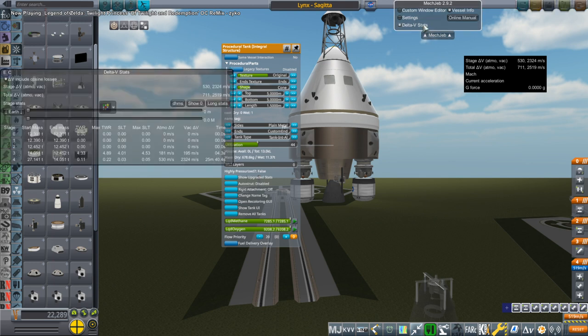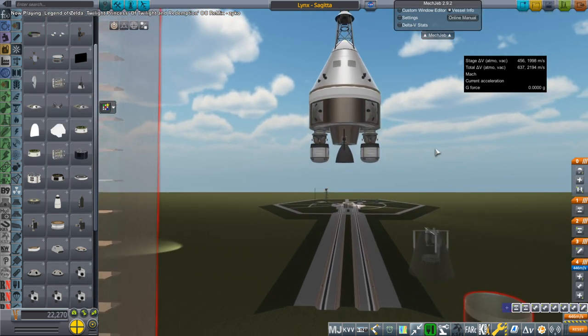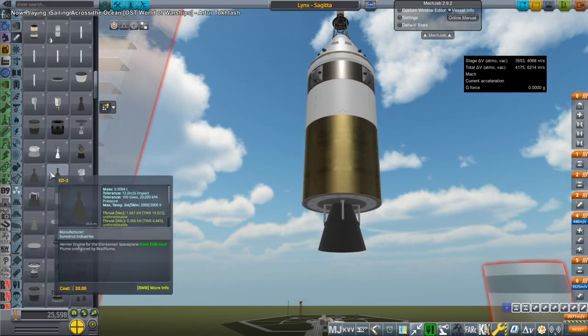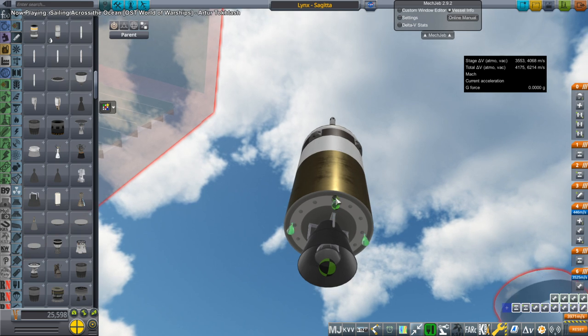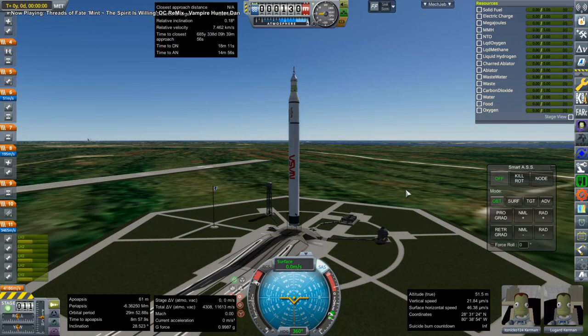We are configuring this Lynx spacecraft to deliver a tourist to Skylab 2, which is one of our Earth orbit stations, and also bring those two little tugs at the bottom of the service module over to Mir around the moon in order to move the docking module that we had placed in the previous video but weren't able to move to its correct location. First we have to rendezvous with an Earth orbit station and then rendezvous with a lunar orbit station.